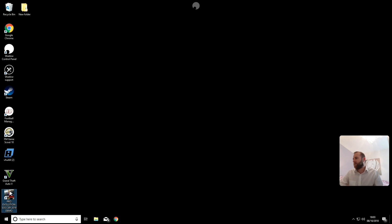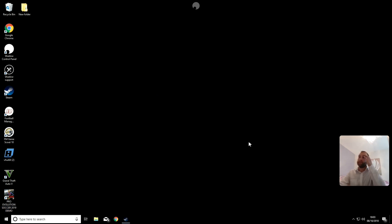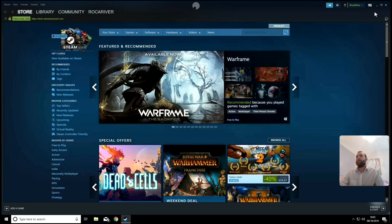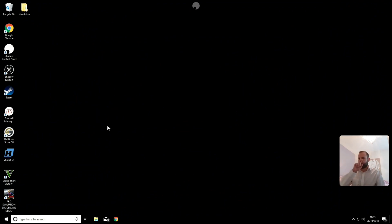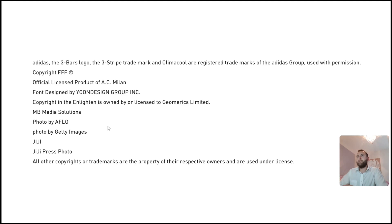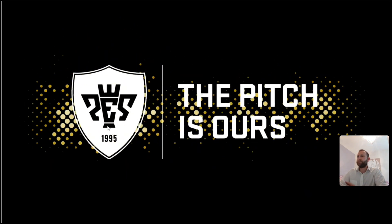And let's go straight to the Pro Evolution Soccer 2019 demo app, which is now loading. And let's just close this — we don't need that open. Here we go, and it's instantly gone full screen for us. To play this, I've just got a wired USB Xbox controller. I haven't done anything to configure the controls. I've just put my phone into my Dex station; the controller is already connected to my USB hub. And we're loading the game.